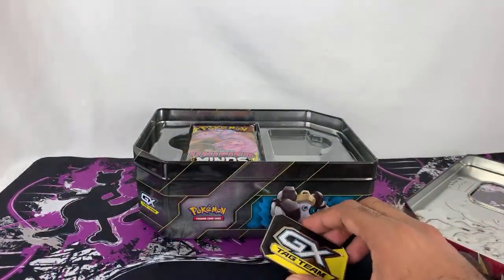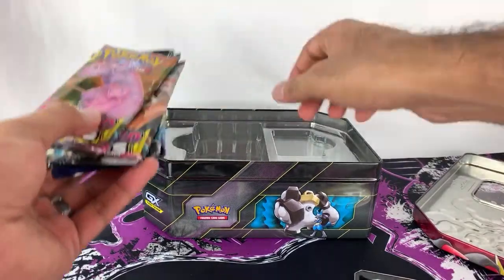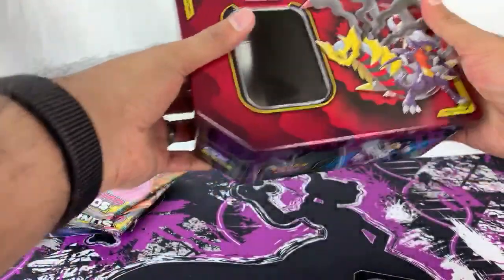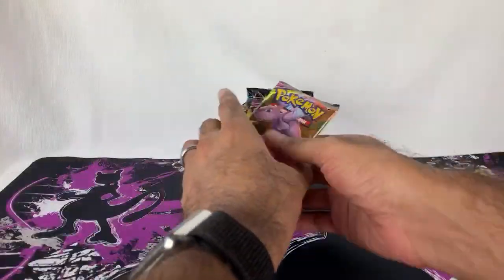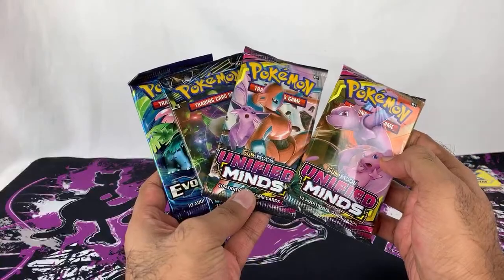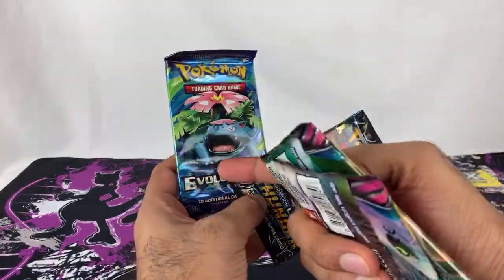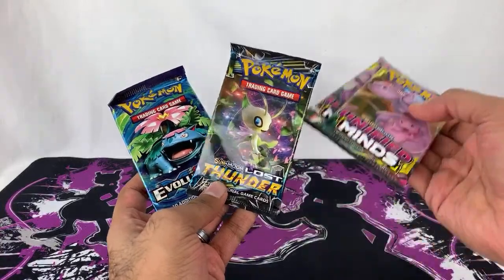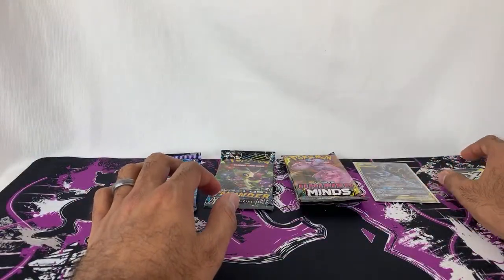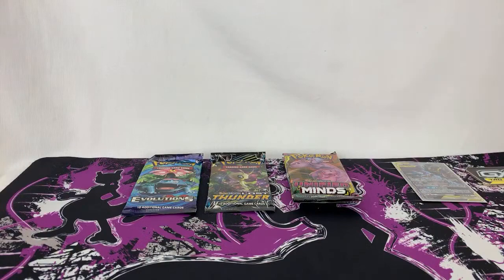What would I pick — Garchomp or Lucario? Lucario. I'm not the biggest fan of Garchomp's design. Lucario's kind of cool. Inside the tin we have an XY Evolutions pack, Sun and Moon Lost Thunder, and then two Sun and Moon Unified Minds booster packs. That's decent. Unified Minds is recent, so I'll take that. XY Evolutions I enjoy doing. Lost Thunder's the only one that's whatever, but hey, let's mix it up. I'm going to open up the other tins first and then do all the booster packs at once.